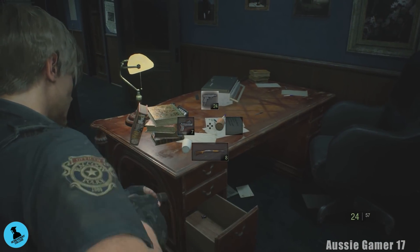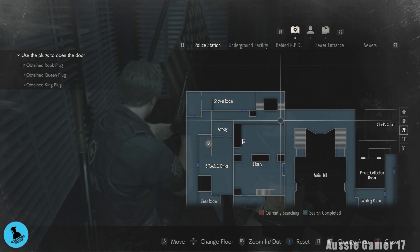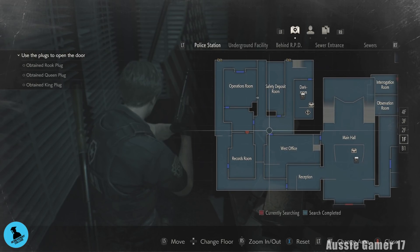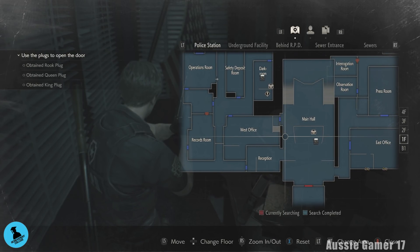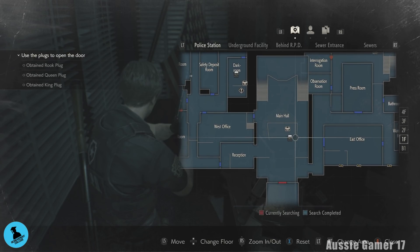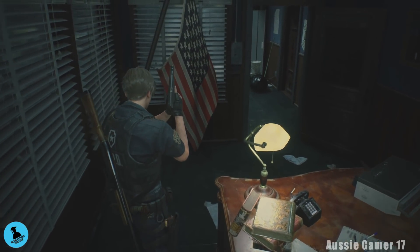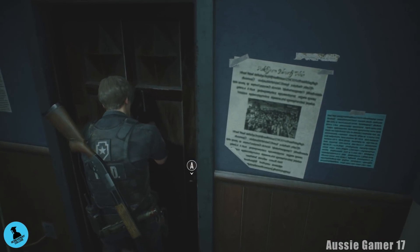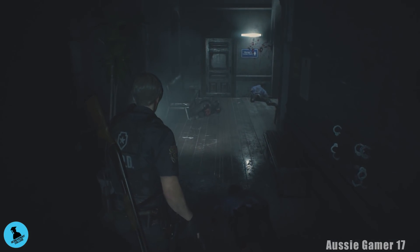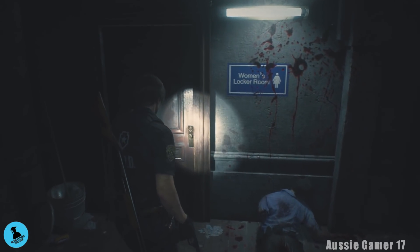Our next plan: we're going to go back the way we came, back through the shower room, down the stairs. We could go to the dark room if you wanted to save, but we're going back through the west office. Actually, we'll go through the main hall and up to the press room. Watch out for the licker again — I can hear him, he's pretty sure right behind me. I'm not turning around.